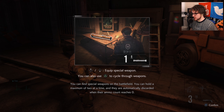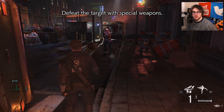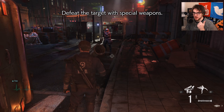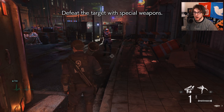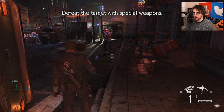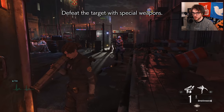Now let's talk about special weapons. You can find special weapons on the battlefield and hold a max of two at a time. They are automatically discarded when their ammo count reaches zero. In the beta so far I've seen a grenade launcher, an acid launcher, a rocket launcher, and a spark shot. The spark shot is really nice because it can stun someone in place, but you run the risk of getting shot in the back while trying to stun someone, so pick your poison.